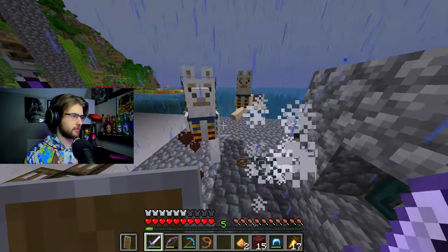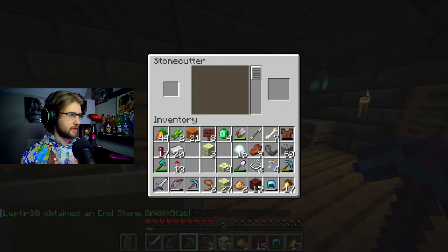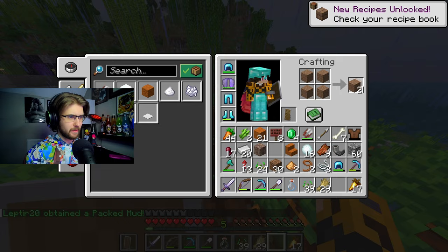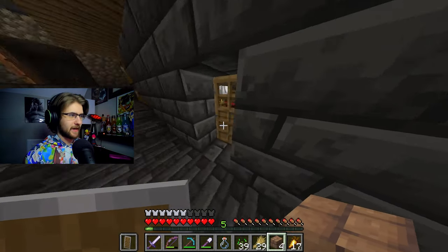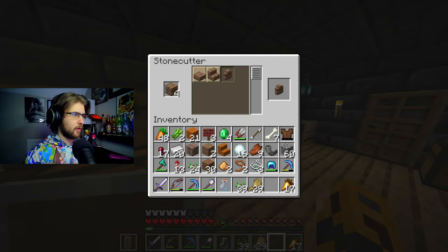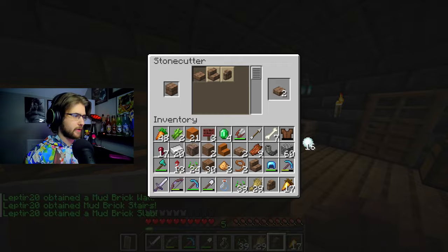Let's make some end stone stuff - just need to get some slabs and a little bit of stairs, and last but not least the walls. Making all my mud blocks here - I don't think there are too many mud items. I think it's mainly packed mud, the bricks, and then walls and floors. Wall right here, stairs right here, and slabs right here.